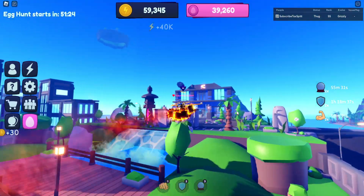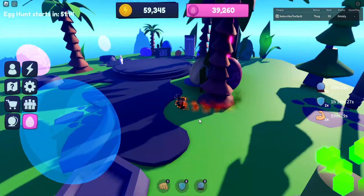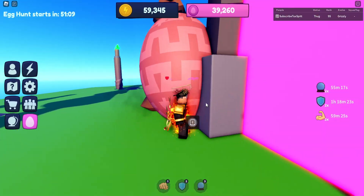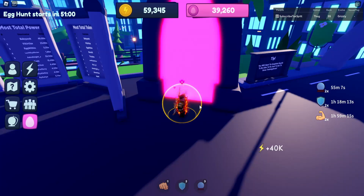Back in spawn, if you go into the Easter island area you can see another egg. Behind the portal right there is the fourth red strength egg.